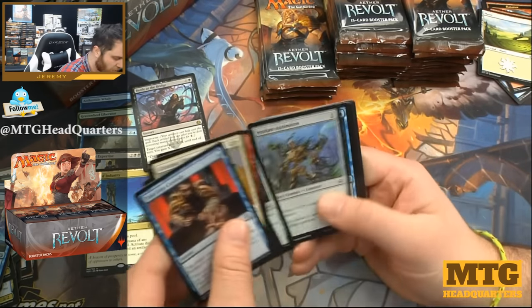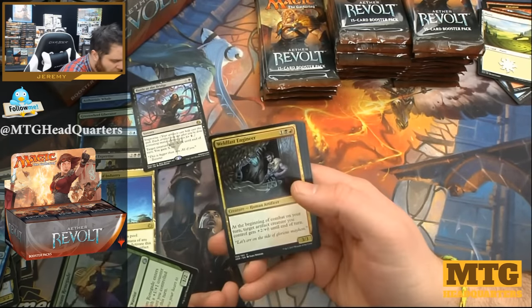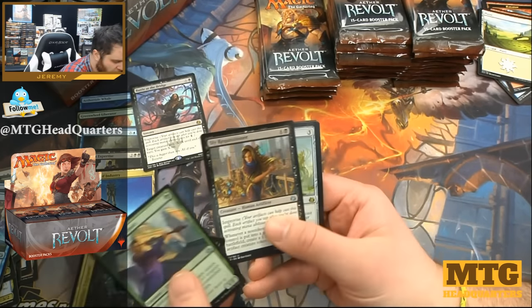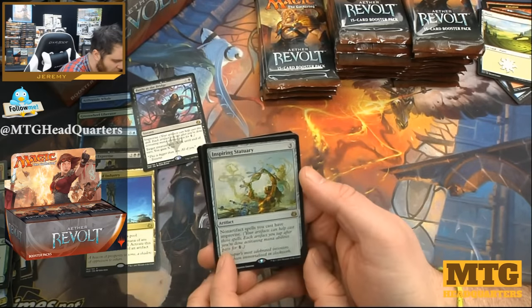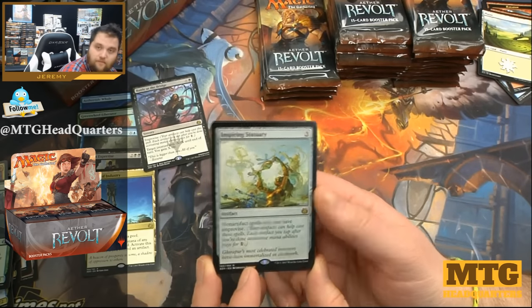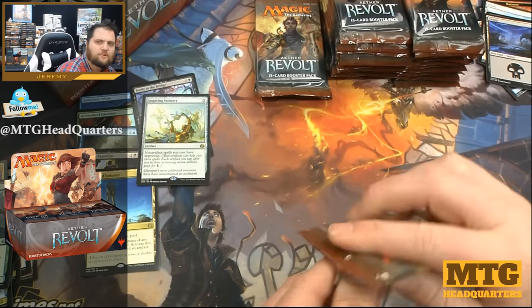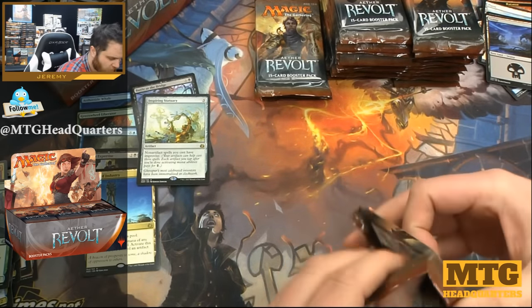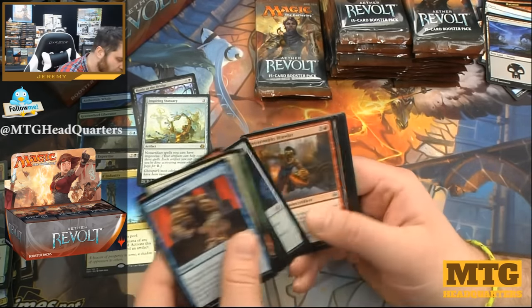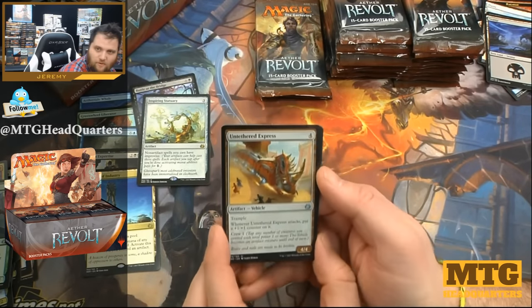Weld Fast Engineer, Renegade, Weld Fast Engineer, Sky Requisitioner, and we have Inspiring Statuary — three mana, non-artifact spells you cast have improvise. It remains to be seen just how crazy the servo decks are going to be using improvise. Certainly in the limited world it seems pretty strong.